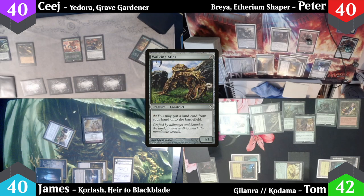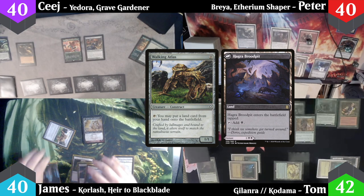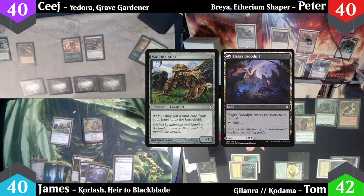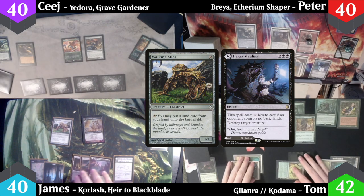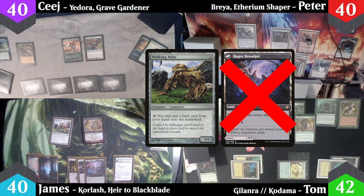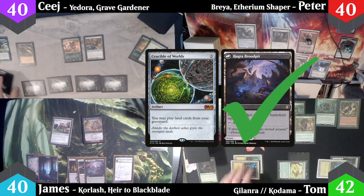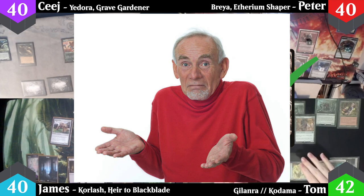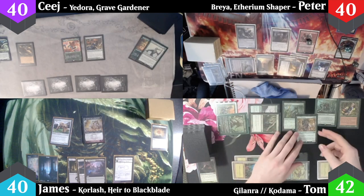I pass to James, who activates Walking Atlas at the end of my turn to drop in a Hagra Brood Pit. Now, to preempt some comments: yes, this is a rules mistake — Hagra Mauling does not technically count as a land in hand for this activation, so James could not have played the backside during the effect's resolution. It would, however, count as a land for certain other effects such as Crucible of Worlds while Mauling is in his graveyard. MDFCs are kind of weird, but luckily this does not ultimately affect the outcome of the game.